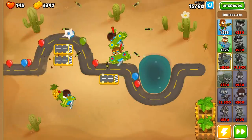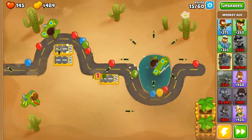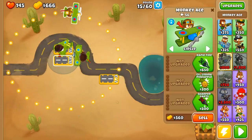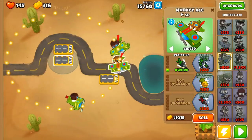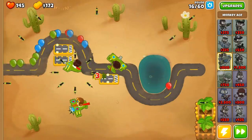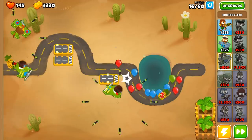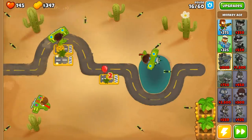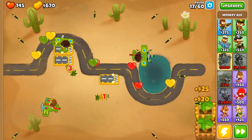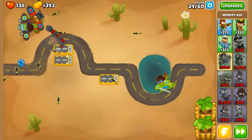Before we go heavy into the bomb abilities, I think we're going to need an Operation Dart Storm to cover. Some of these fast ones do get pretty far — that one almost got out. There's rapid fire, lots more darts. With our bank, it's round 16 out of 100. Hopefully we get to 100 — I think the farthest I've gone so far with a challenge even similar to this was like 99. You're going to be the bomber ace, the first one, and we'll start saving up for the next one.